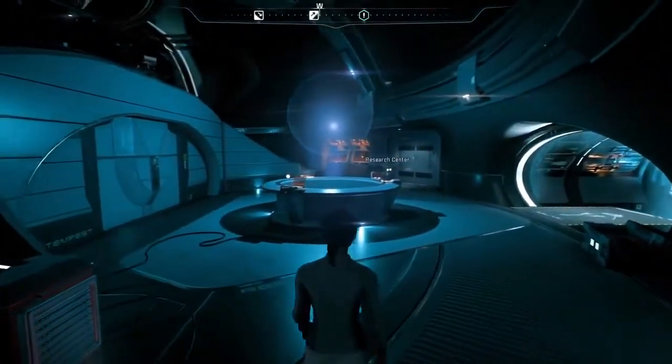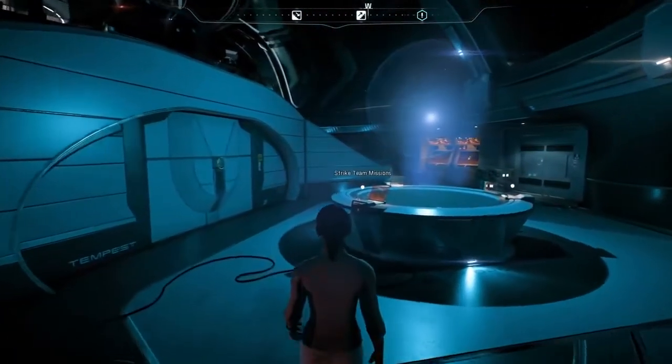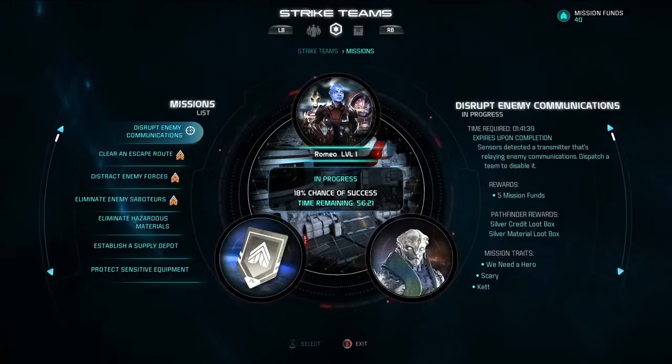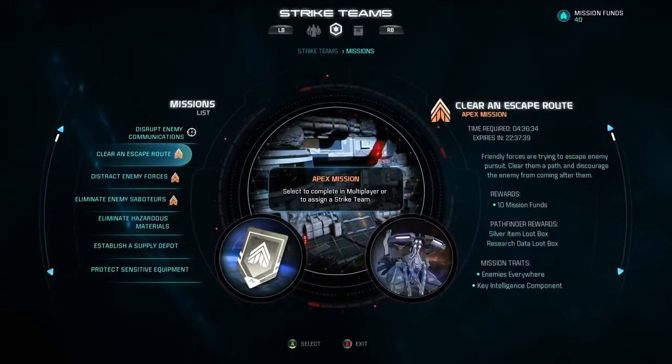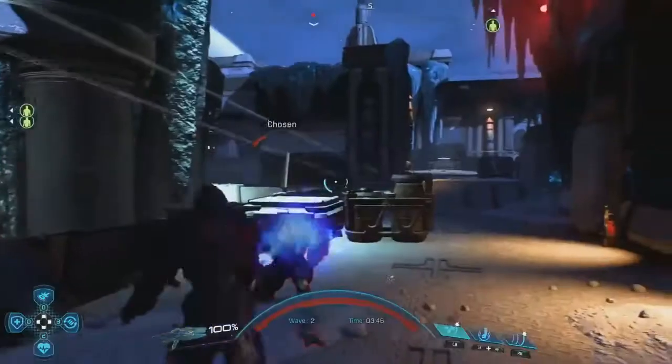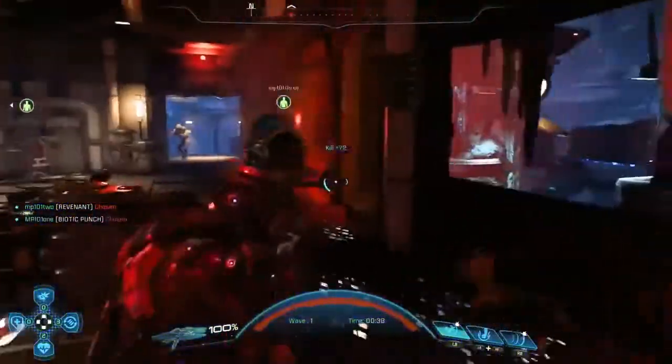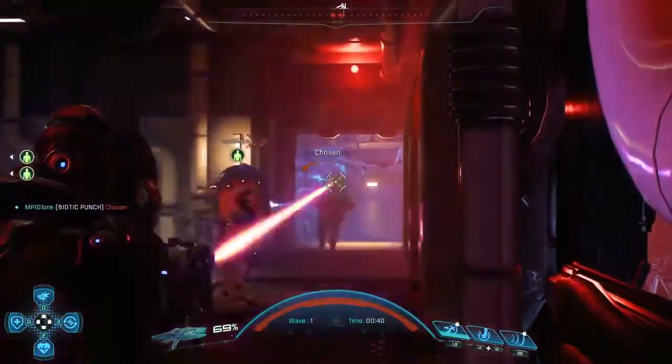There's another way to engage with multiplayer missions called Strike Teams. From the Tempest, launch the interface for the Strike Team missions. Here, you send Apex Strike Teams on important missions for the Andromeda Initiative. You earn rewards from the Strike Team missions that can be used in single-player. Missions can either be completed by your single-player Apex Strike Team, or by you in a multiplayer battle.